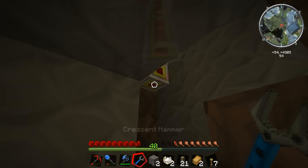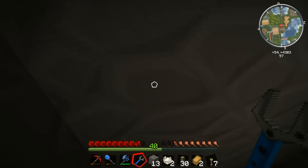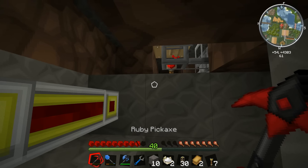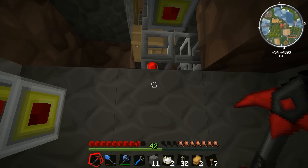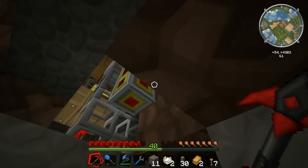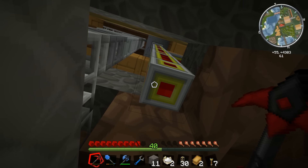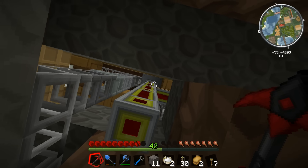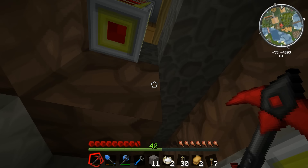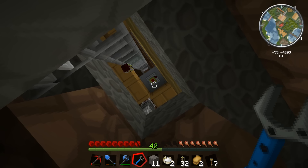Okay, here we go - I'm going up now. Let me bash away at the conduit, perfect. I've picked all that up. I'll just plunk this cobblestone down and nerd-pole up a bit. Now where is this, where are we? Checking the map... oh, we're underneath the crusher - that's the thing that breaks stuff down.